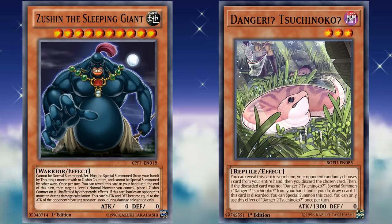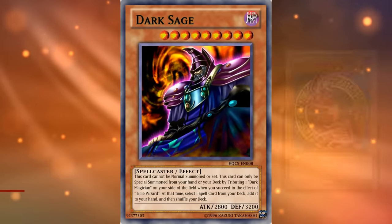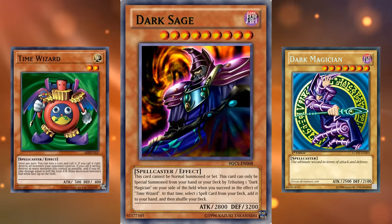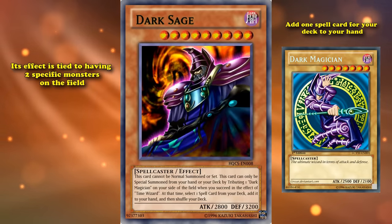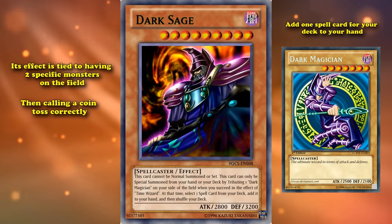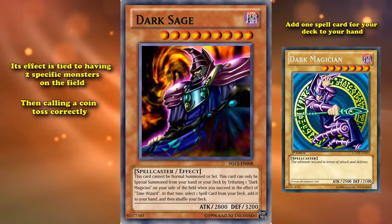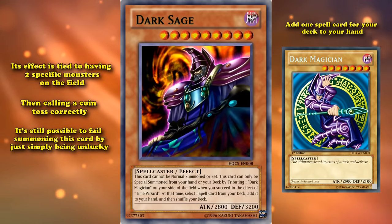I do have one more spot on this list, which is difficult for a different reason. At number 1 we have Dark Sage. This card can simply be brought out from the deck by tributing a Dark Magician you control immediately after the effect of Time Wizard was activated in which you called the coin toss correctly — then you can add one spell card from deck to your hand. The card at least can special summon itself from the deck, making it a lot better than many other cards in this list that require them to be in hand, but its effect is tied to having two specific monsters on the field and then calling a coin toss correctly.